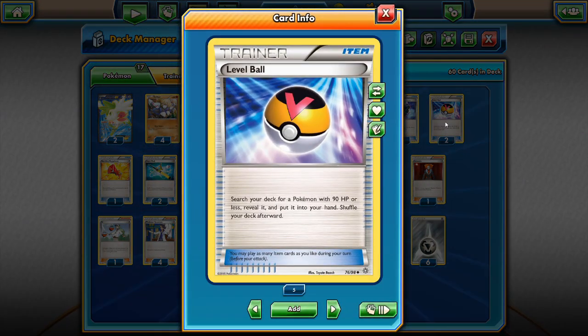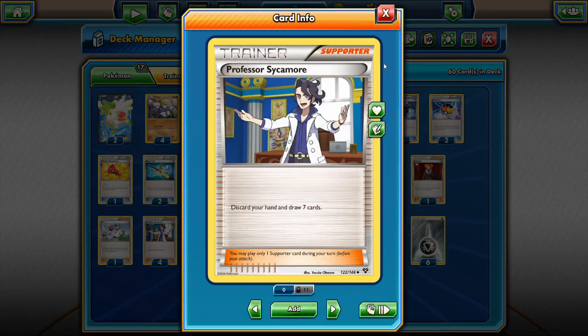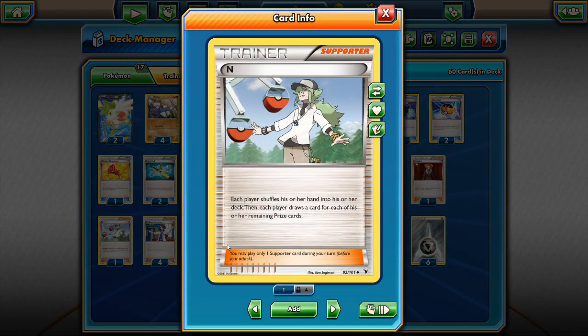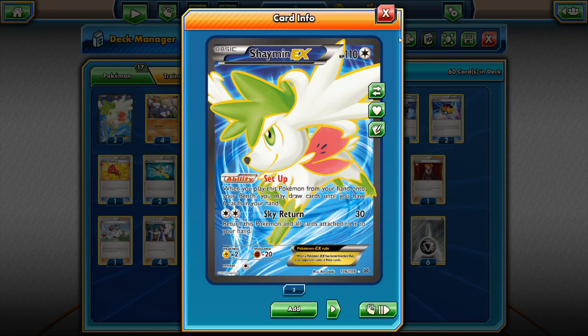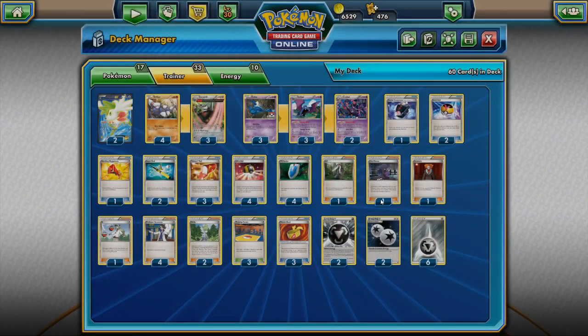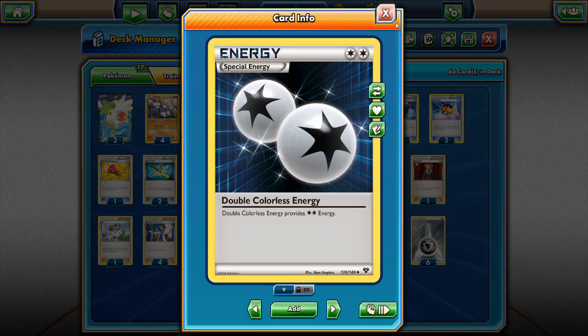We need to bench our Zubats in the first or second turn to make good use of them. I run two Level Balls to get out Zubats and Drillburs. Combined with Sycamore, one copy of N for draw support helps mainly in the late game to reduce the opponent's hand size. Two copies of Shaymin are very useful to draw through the deck. We can also attack with Shaymin for Sky Return since we have two DCEs, allowing us to get Shaymin back into our hand for more setup.